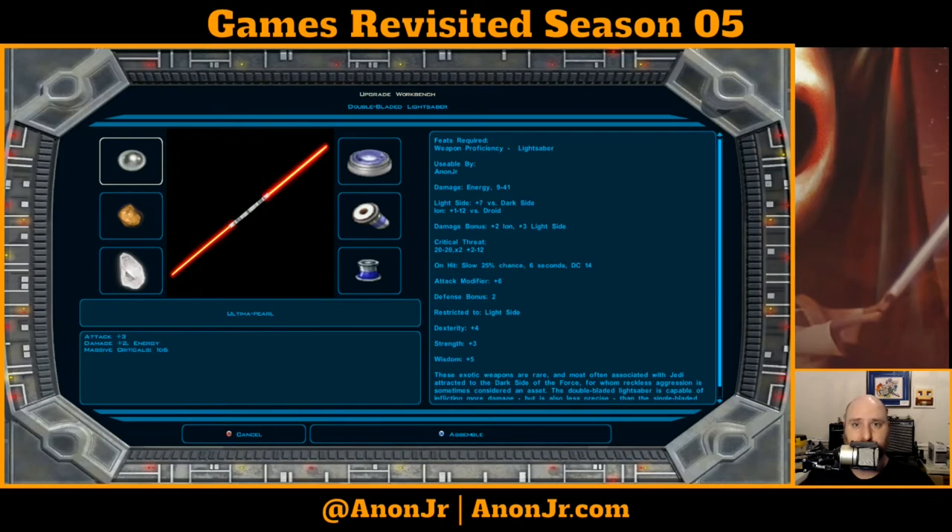We were getting ready to go in and shake some things up. After the live stream last week and before this one, I did go back to the Ebon Hawk because I wanted to upgrade a couple of things — since I'd picked up some upgrades, it'd be nice to actually use them. And apparently there's not a workbench to be found for love or money anywhere else on Dantooine.